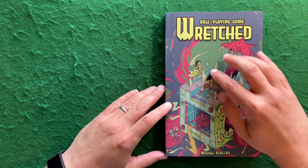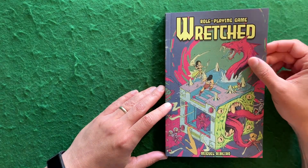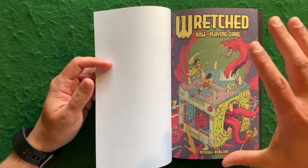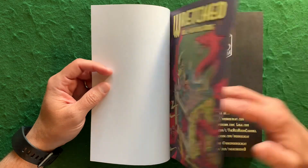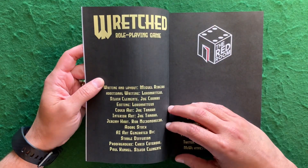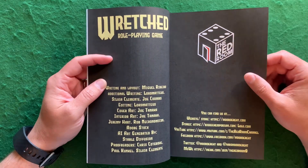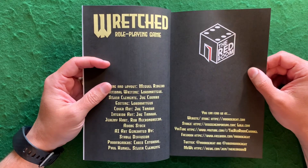You can see you've got some fantasy characters, some space characters, and maybe some kind of noir-type characters right there. A couple of these pages are color, but the book and art is actually in black and white for that OSR type look. Here are the credits. It does use AI generated art, but it also has some other artists as well as some Adobe stock. The AI generated art, of course, is only getting better and better.